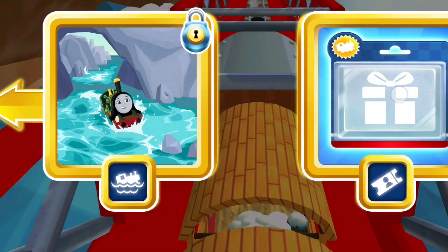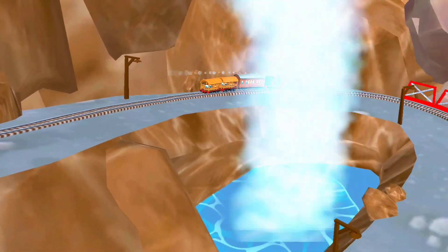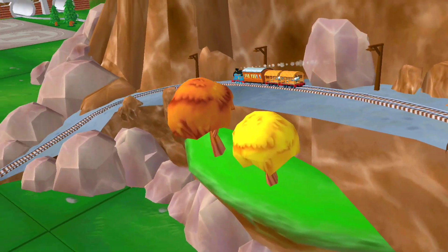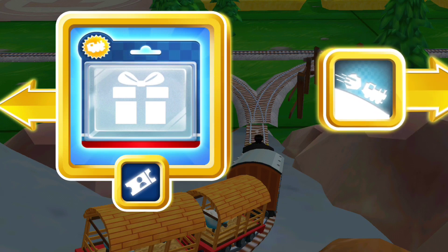Which way do you want to go? Get the Mega Bundle to add even more to your dream set. Left leads to The Great Waterton Station. Right leads to The Boulder Cliffs.